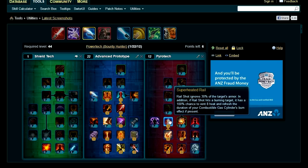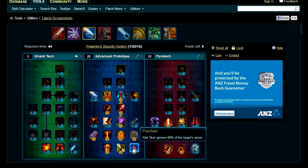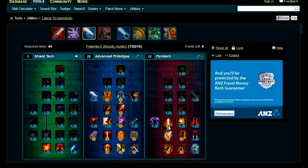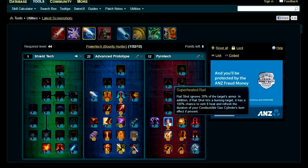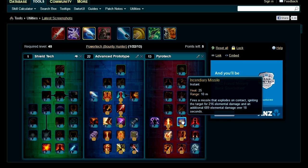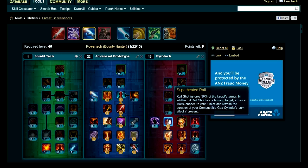Then get Superheated Rail. This further focuses on Rail Shot, making it ignore an additional 30% armor. Combined with the 60% from Puncture, you actually have 90% armor piercing total. Additionally, if Rail Shot hits a burning target it has a 100% chance to vent heat, so you can keep using your abilities more frequently.